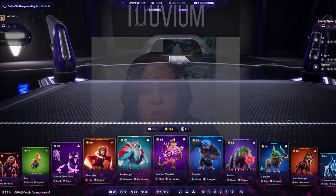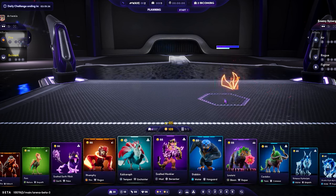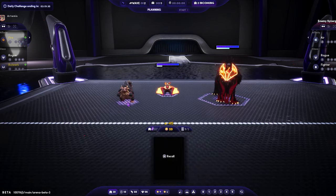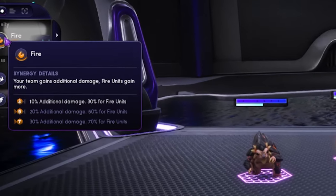For example, if you want to benefit from the bonus given to fire alluvials, you'll need to make sure you have at least three fire units on the field. If you manage to get five or even seven fire units, you'll gain even more bonus stats from all the units of that affinity.